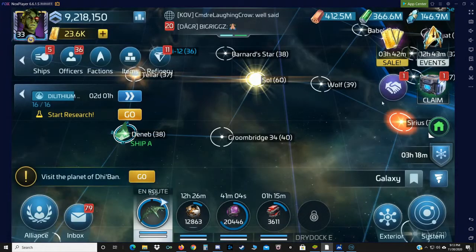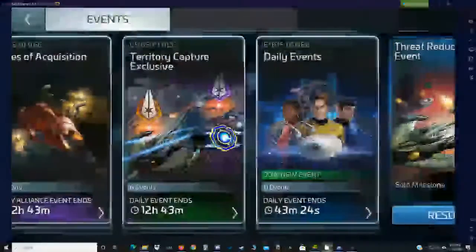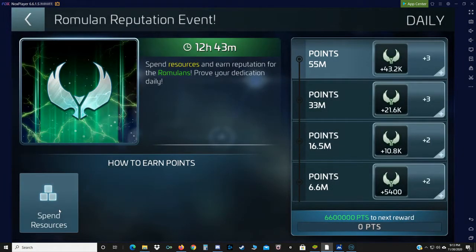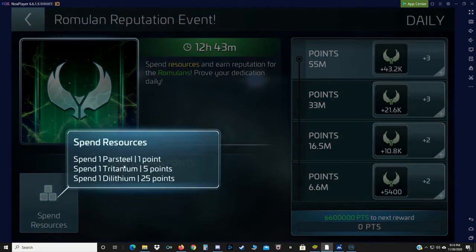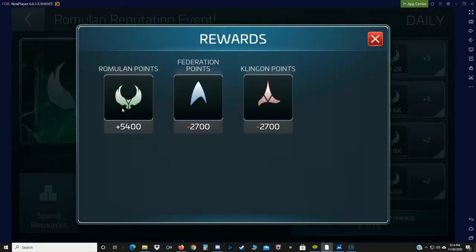The first and most obvious way to earn reputation is through dailies. The number one daily that resets every morning is the reputation event itself. This is a spend resources event. If you spend one parse deal, you get one point. One triple, five points. One dilly, 25 points. And of course, when you spend your resources, you earn reputation.